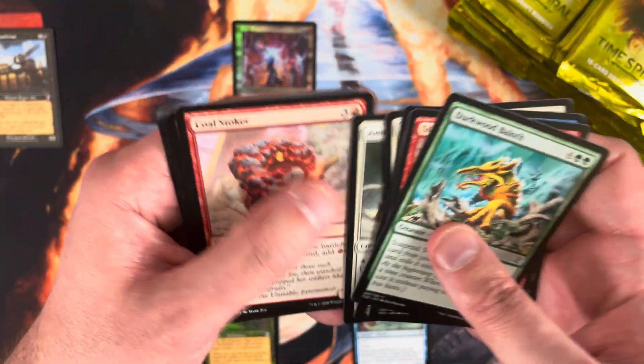About five packs left, doing pretty well overall. Riftmark Knight, Stormcloud Djinn, Utopia Mycon. Rare is a second Sedge Sliver. Manifold Key after that — I don't know if this is $3 or not. Rough and Tumble as a nice foil uncommon.